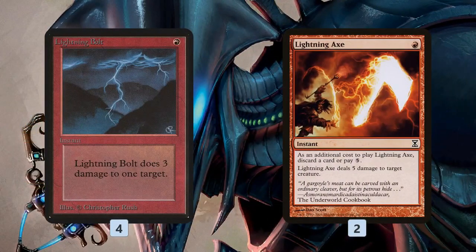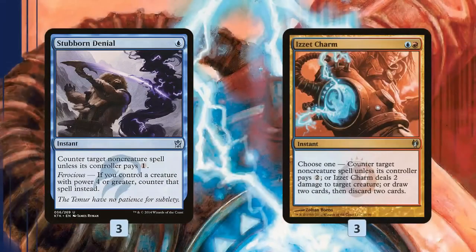For removal we get four Lightning Bolts and two Lightning Axes to kill bigger things. We can also afford to discard them to a Faithless Looting, which can kind of help grow our drakes as well.